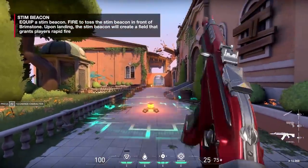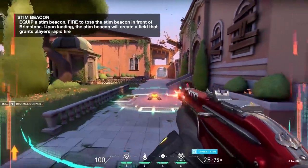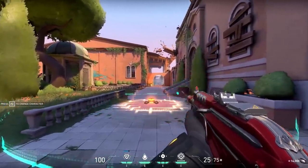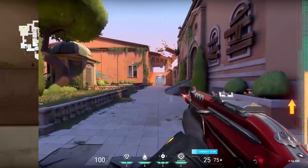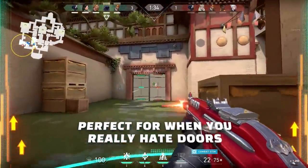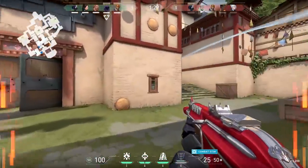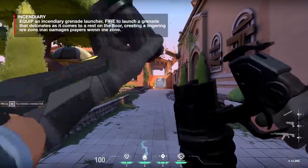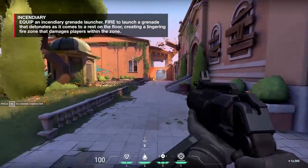Stim Beacon: throw this down and it gives a 10% increased fire rate to everyone in the area — but not just you, it also buffs the enemy team. So don't throw this into the middle of a fight or you'll buff the enemy. It does last a long time. You can use it for aggressive pushes and it works really well with SMGs. You can deploy two of these.